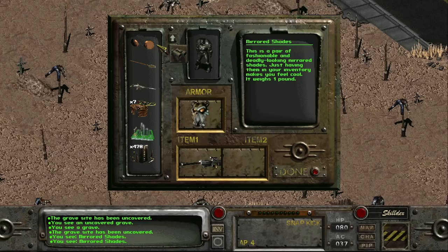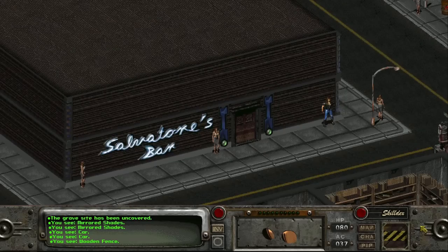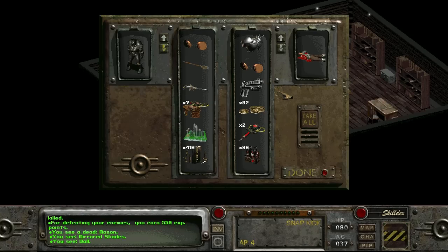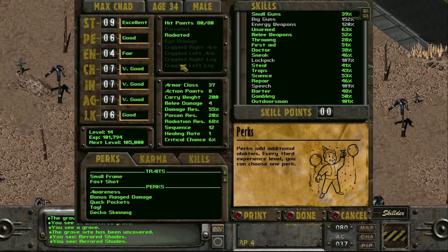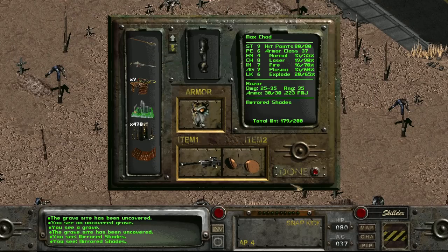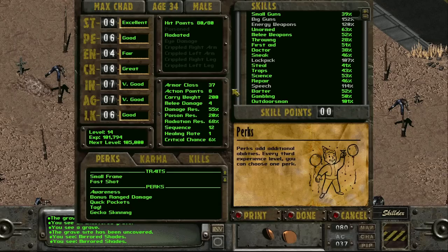The item description reads: "This is a pair of fashionable and deadly looking mirrored shades — just having them in your inventory makes you feel cool." The grave site is one of two places we can find these sunglasses in-game, the other being in the inventory of Mason, New Reno crime boss Luis Salvatore's right-hand man. Putting the shades in one of your active slots will boost your charisma by one, making the glasses the only non-consumable item in the game to do so. This is not increased by stacking both of the mirrored shades when equipping them.